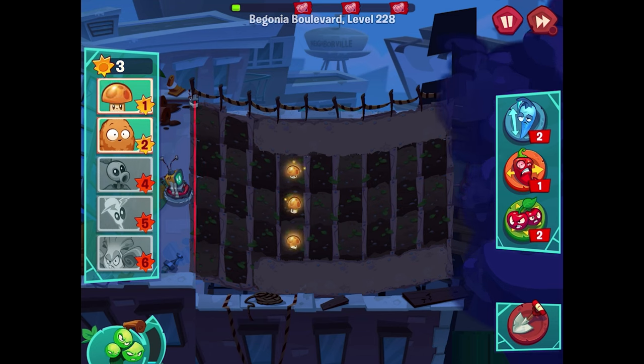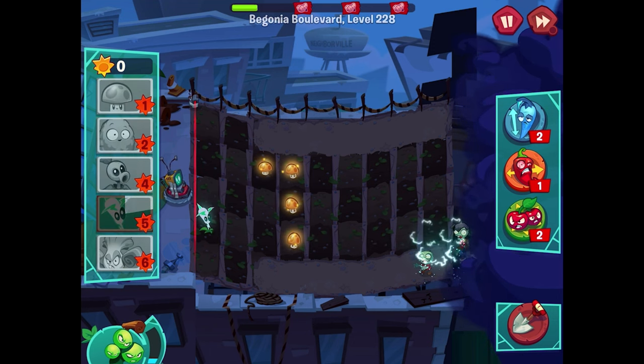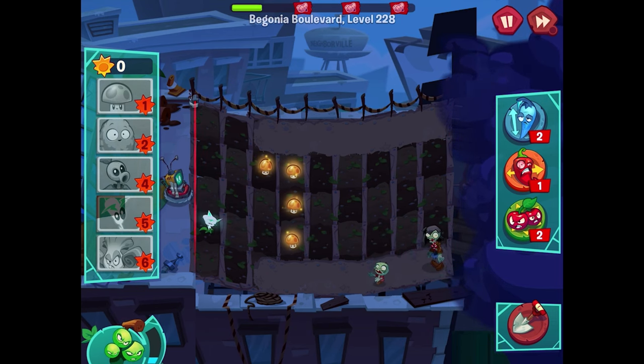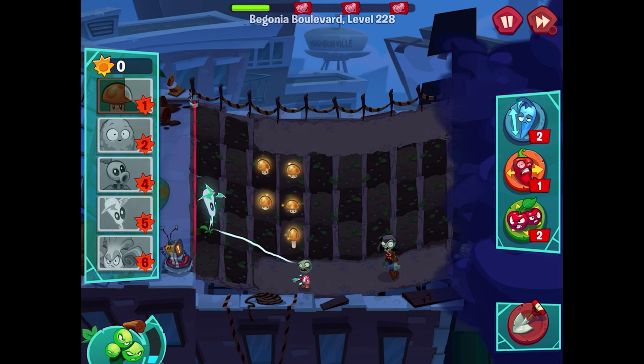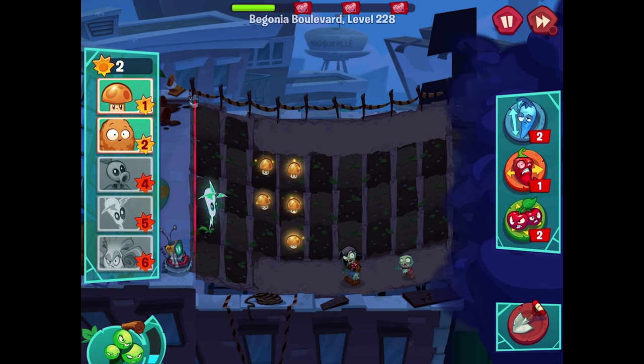It's Begonia Boulevard during the night — things get a little spooky around here in terms of difficulty. I'll just throw whatever I can. There's also the incline to worry about. In my experience it's better to plop down a lightning reed whenever possible — boom, right there. I'll get another sun shroom out just like this. That imp should get blasted; worst case mo can mow them over.